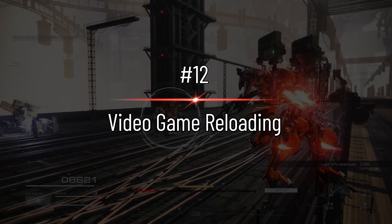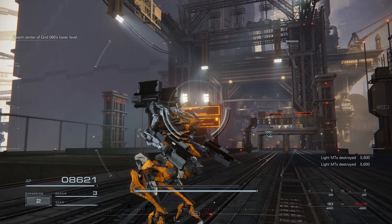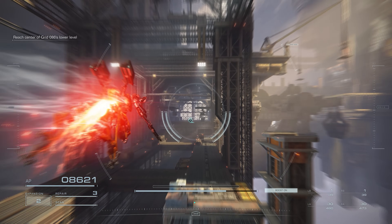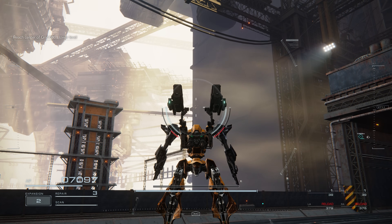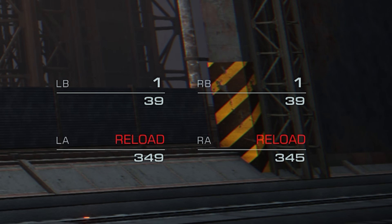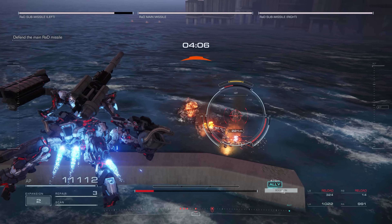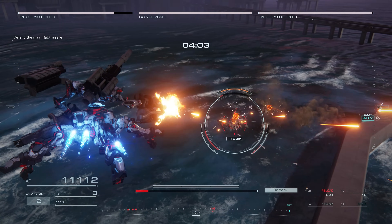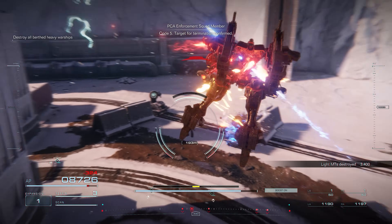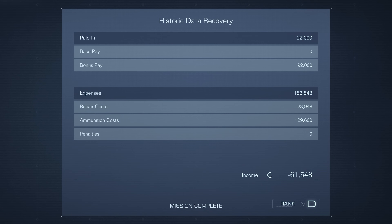One of the metrics for S-ranking missions is not being wasteful with your ammunition. You might think that reloading manually and throwing away the rest of the magazine would be wasteful — but wrong. Video game laws are in effect here: when you reload in Armored Core 6, your magazine will magically fill with the exact amount of ammunition you need, despite that being physically impossible. So you only really need to worry about the ammunition that you fire in a mission. Being wasteful is a fast way to rack up some debt, though incurring debt is quite rare even if you're firing the most expensive weaponry.